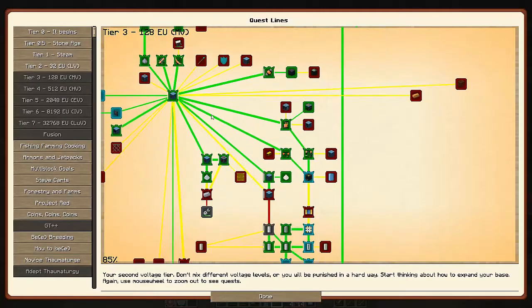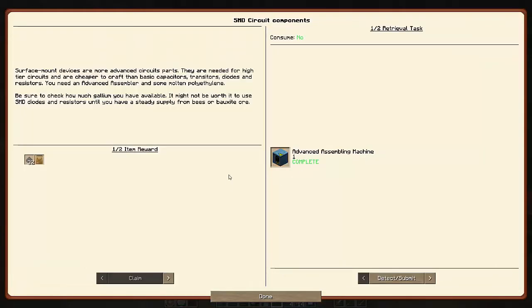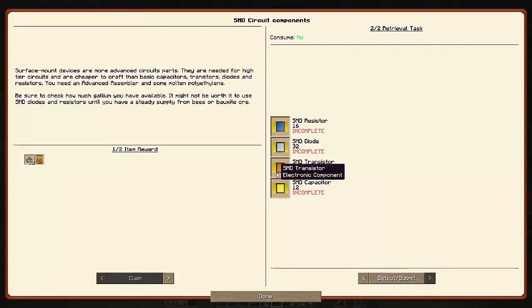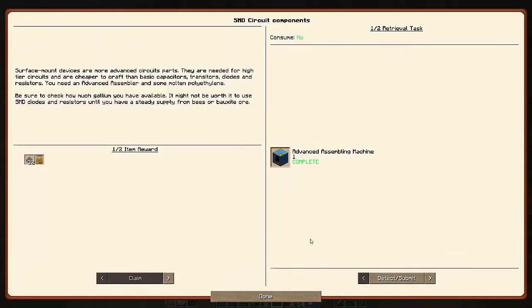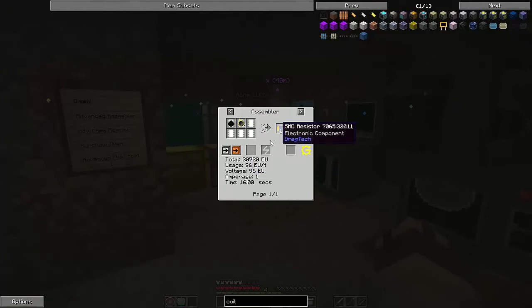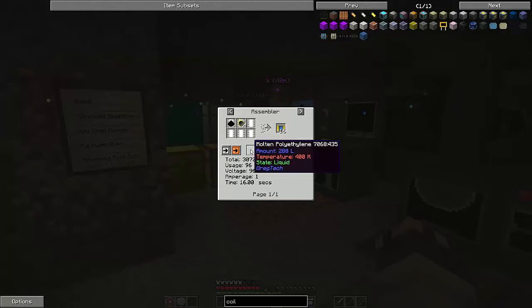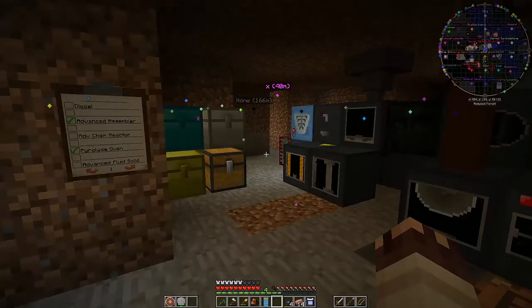That's interesting. The SMD circuits subquest appeared because I got the assembling machine, and it immediately went to a quest which needs the advanced assembling machine. So the next bit is to work on making some of those SMD components. These are a bit easier than their originals. This one isn't too bad - it takes two polyethylene, four fine electron wire, and carbon dust, and you'll get 16 resistors, as opposed to one carbon dust plus four fine copper wires plus four copper wires plus some molten polyethylene, where you'd only get about four resistors at a time. So it's nice to get a quarter of a stack at a time.